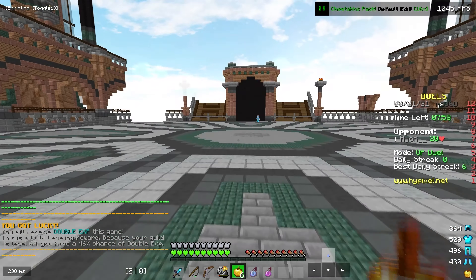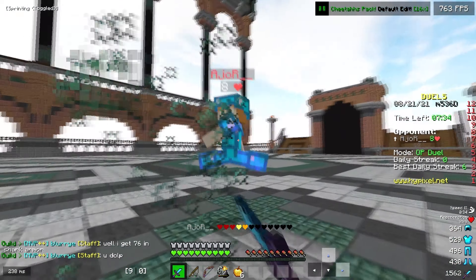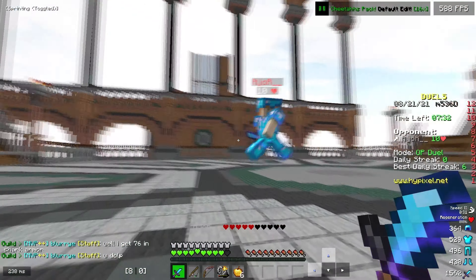We're doing OP duels. First impressions — I've used this texture pack before but haven't used it in so long, but it looks very very nice when fighting. I can actually start a combo on this guy — I did for like two seconds. Is he gonna use his rod? He's not. He's using his bow at point blank range as well. I don't think this guy's too experienced in PvP, so it's probably gonna be an easy win. As I'm fighting this guy you can take a look at all the particles — I normally have particles off in my videos but I turned it on for this one. And he's out, so we'll do a few more.